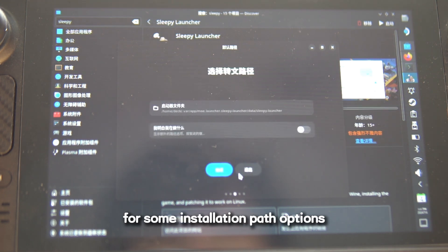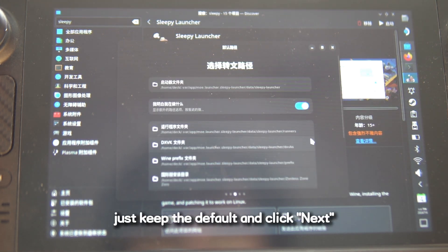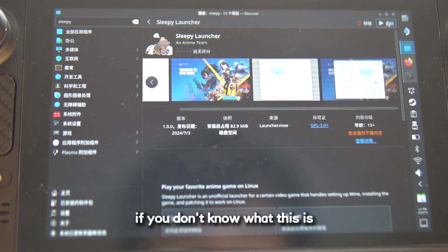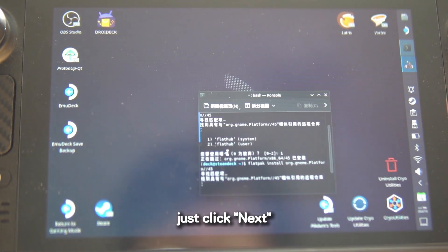Sleepy Launcher will ask you for some installation path options. If you don't know what you are doing, just keep the defaults and click Next. The next screen will ask you for the Wine and DXVK versions — again, if you don't know what these are, keep the defaults. If an RV window pops up during installation, just click Next.